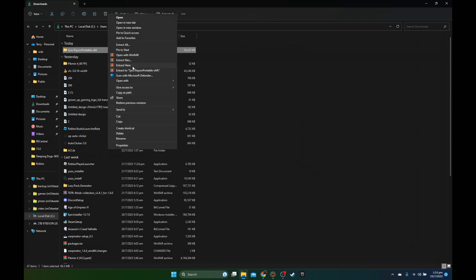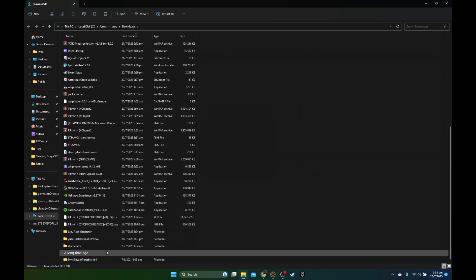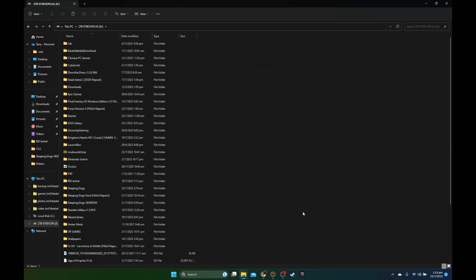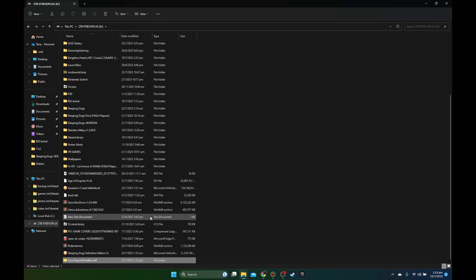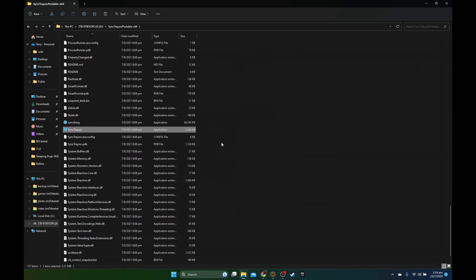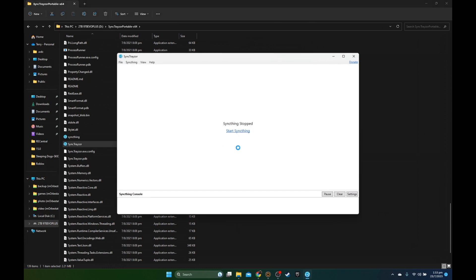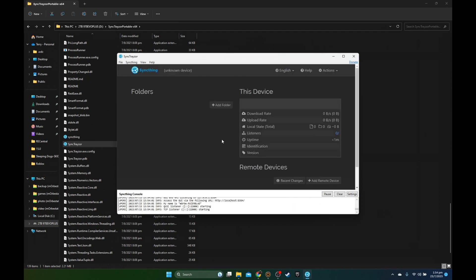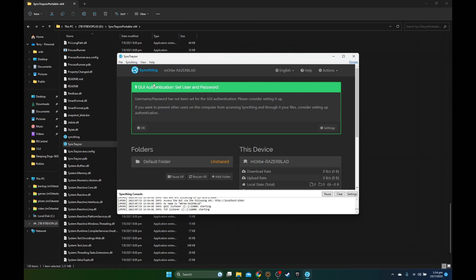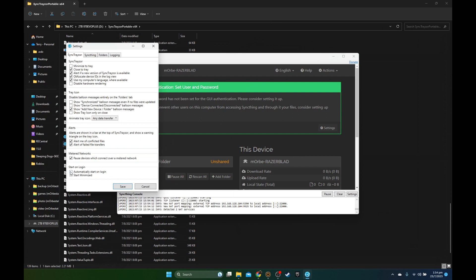Unzip it from your Downloads folder — extract here. I'm going to move the folder to my D drive, then go into it and open the program Syncthing Tray. Once it's open, go to File > Settings and make sure it starts at login and starts minimized, so every time you log into your PC it automatically starts and runs in the background. Save it, and that's it for the PC.